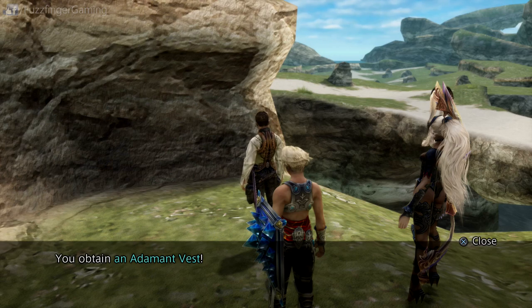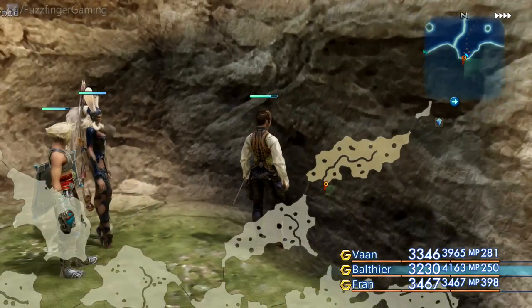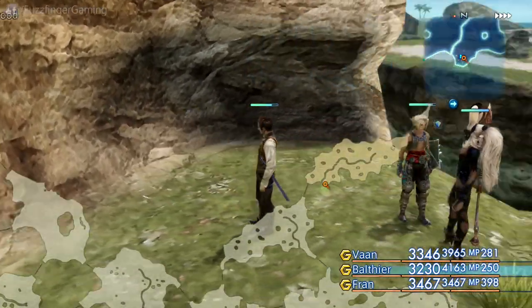Greetings YouTube, Fuzzfinger here, and I've just looted an Adamant Vest from the Fong Coast. But how did I know this chest was going to contain an Adamant Vest? After all, there's nothing in the game to suggest that this particular treasure would contain such a nice item.